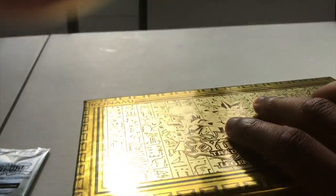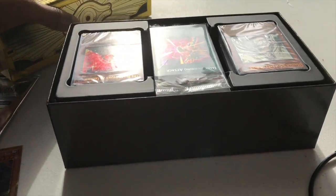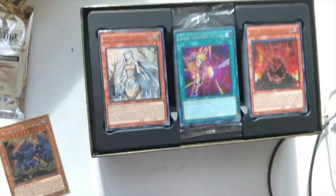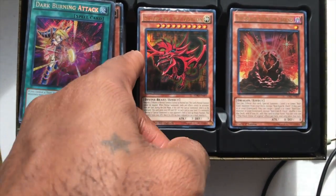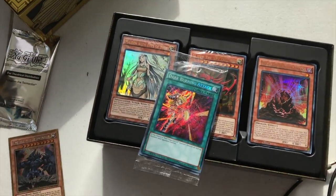I've actually already ripped off the Konami seal just for simplicity purposes. So Blackstone of Legend. Let's go ahead and start off with the Dark Burning Attack stuff, and then we'll look at Obelisk after — that limited edition Obelisk from the movie set. I had to use my teeth for that; I'm not very good at opening packages.